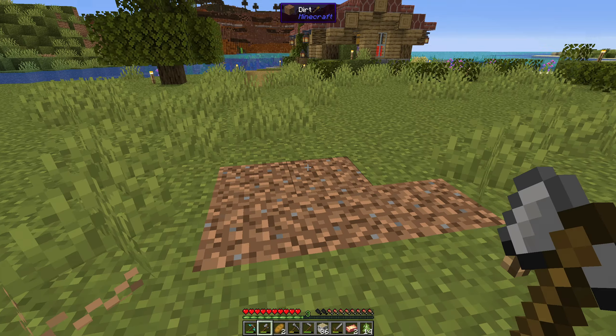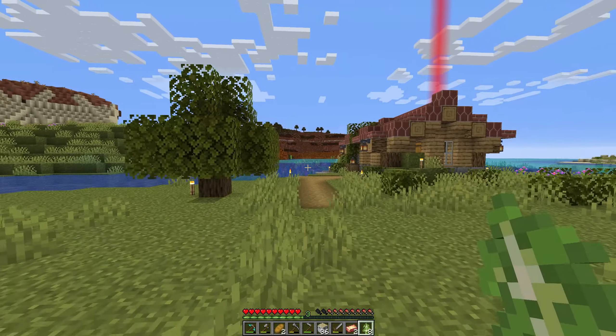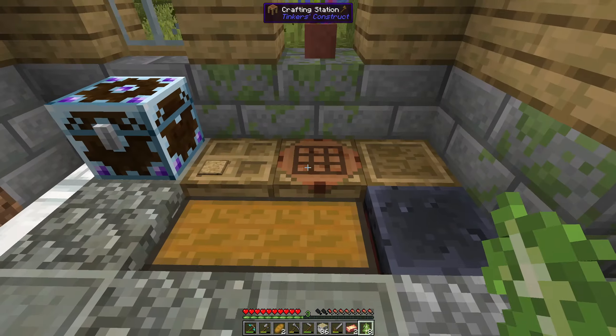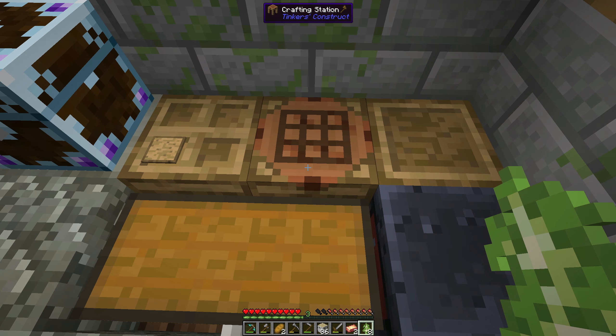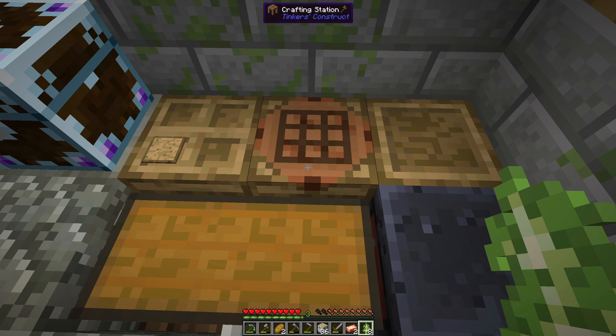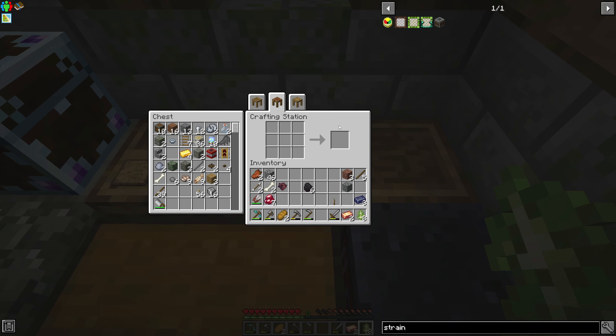Let's go ahead and plant these trees back like this. So now we got the wood that we need to make this strainer. I want to make this strainer — I remember using strainers in another pack. I'll put all the wood in there and see if we can make some more of these things.